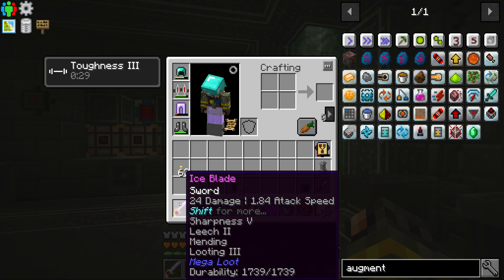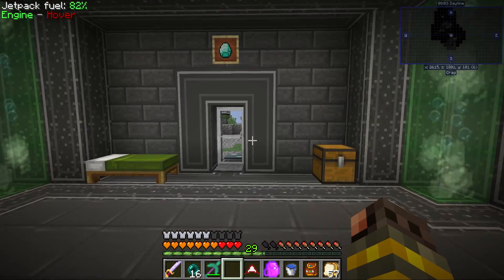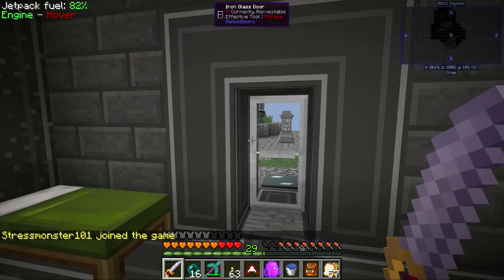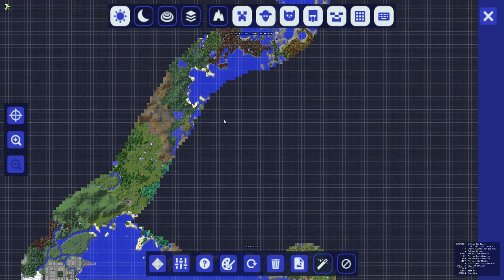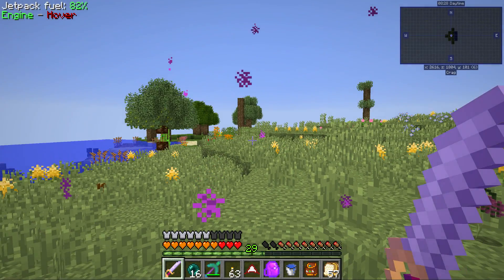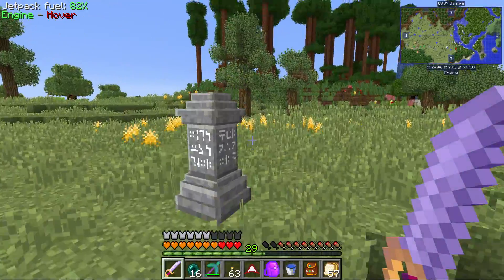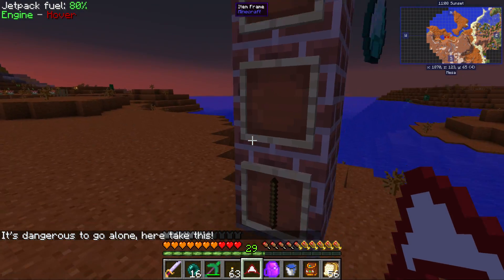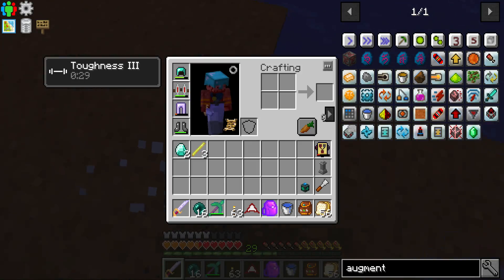Blitz are from thermal expansion and they spawn in hot biomes — deserts, savannas, maybe mesas, that kind of stuff. Speaking of the devil — there's a blitz! So they do spawn in the mesa as well. I got three rods — perfect, that's all I actually need. I'm happy about that. I'm just gonna see if I can get a couple more here. Oh there's Kyle — what's he doing out here? He drops tiny ones. This sword is so freaking OP, man. A creeper with a creeper statue head — I love it. I can pretty much one-shot everything that's unarmored.